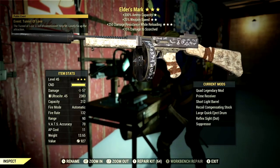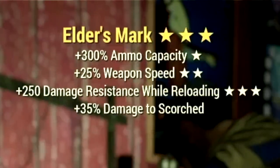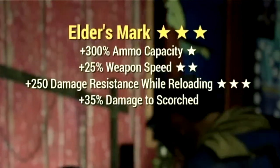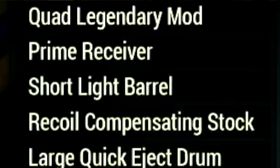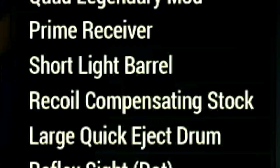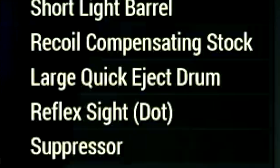Next up, we have my 3-star legendary Elder's Mark, with the main legendary effect being the quad effect — a plus 300% ammo capacity. It has a plus 25% weapon speed and a plus 250 damage resistance while reloading. Over the mods, we're using the prime receiver, short light barrel, recoil compensating stock, large quick eject drum, reflex sight dot, and the suppressor.